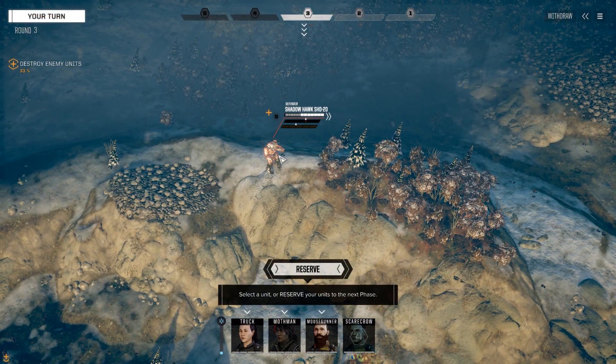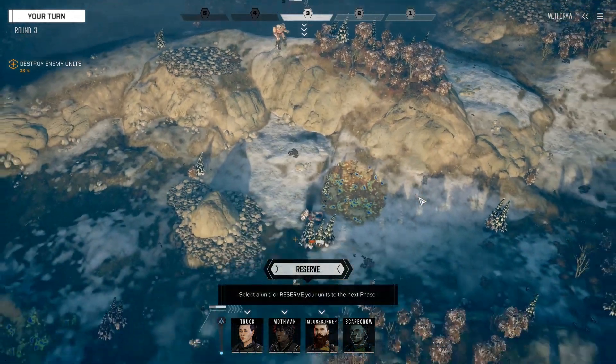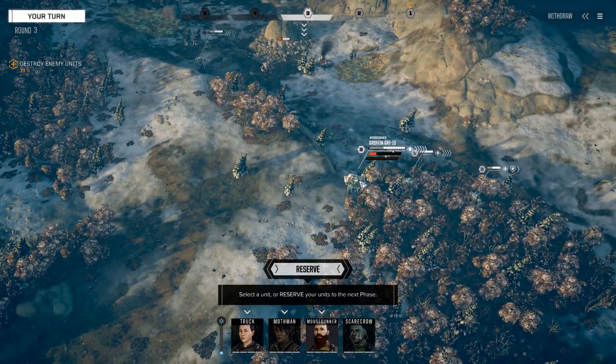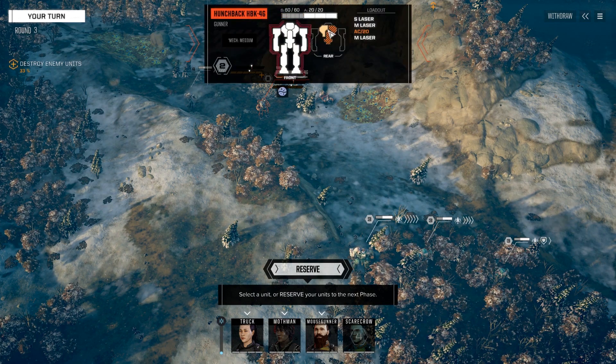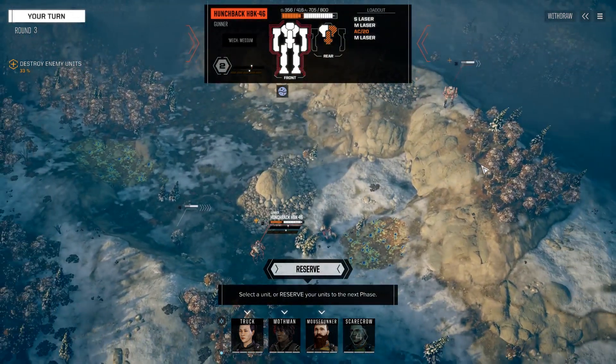It's a Shadowhawk, and it's the variant that has more firepower in exchange for armor, which means it's easy to kill. Sadly I've put myself into a position to really not follow up on the Hunchback — at least not to get those rear attacks I'm looking for. I should have probably gone after the right torso, because if I could have gotten that we would have been able to take out the AC-20, which is most of the Hunchback's firepower.